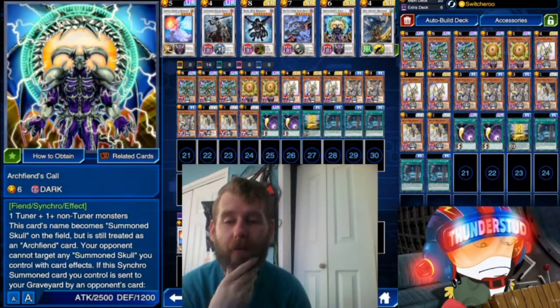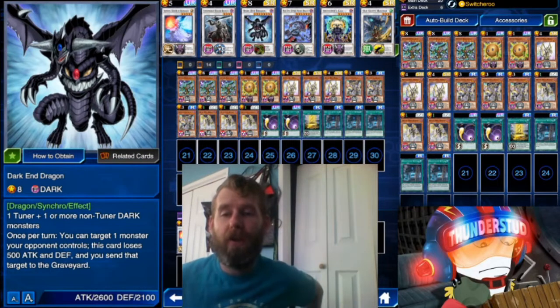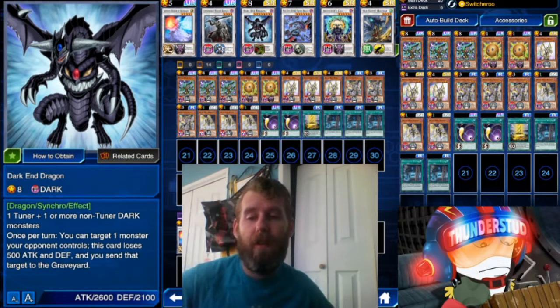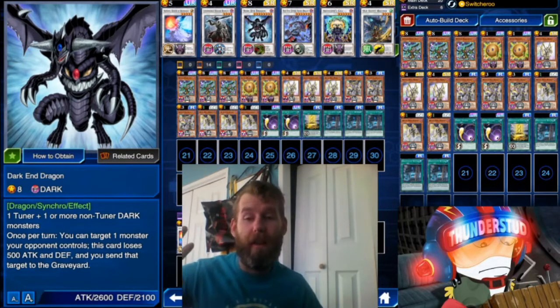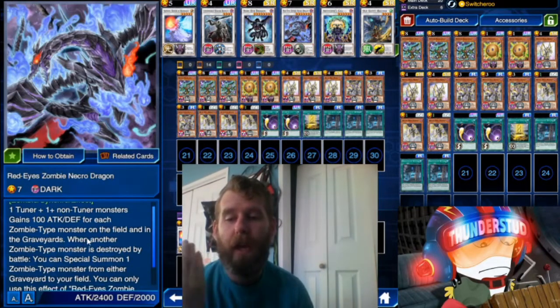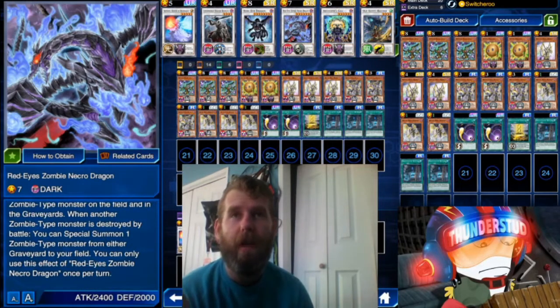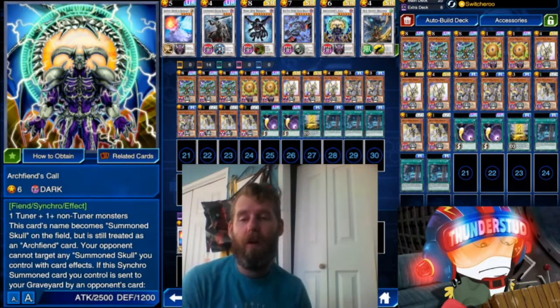For those immediate graveyard effect synchros, we have Underworld Fighter Balmung — he'll special summon a level 4 or lower monster when he's destroyed by a card effect. Then we have Dark End Dragon, which is fantastic; he just requires the non-tuner to be Dark. Once per turn, target a monster your opponent controls, lose 500 attack and defense, and remove that monster — very strong. We have Red-Eyes Zombie Necro Dragon; he gains 100 for each zombie on the field. Sometimes you're running into zombies with Shiranui, so it's a nice little option, but level 7 is one of the more hard-to-get-out synchros. And then we have Archfiend's Awakening — super strong, becomes 7 Skull Dragon stats, cannot be targeted.